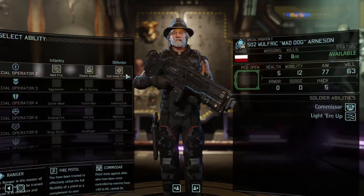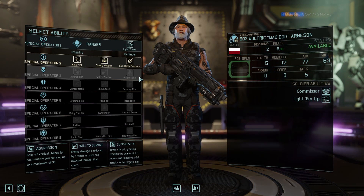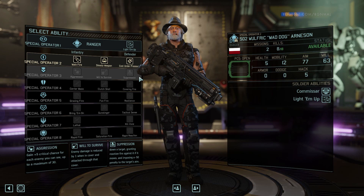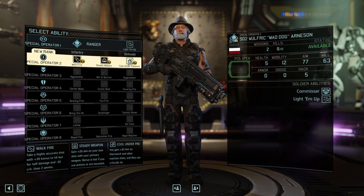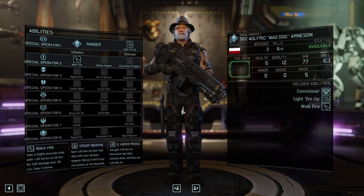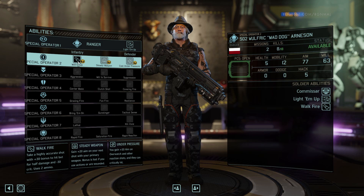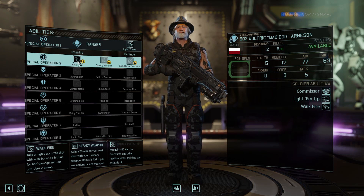Wolfric. He's gonna be a little bit different — I talked about this in the last episode. He'll be different than the other infantry slash rangers that we have because he's actually the offensive build. So instead of doing Cool Under Pressure, we'll be grabbing Walk Fire. That is a highly accurate shot — plus 30 bonus — but for half damage and uses two ammo. So you're not gonna crit with it typically, but it's good for finishing off a target.